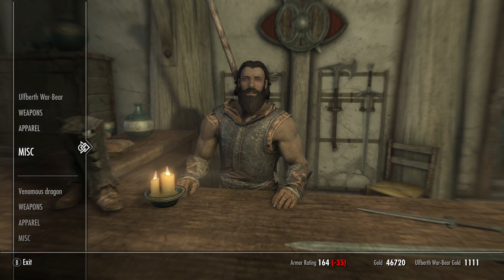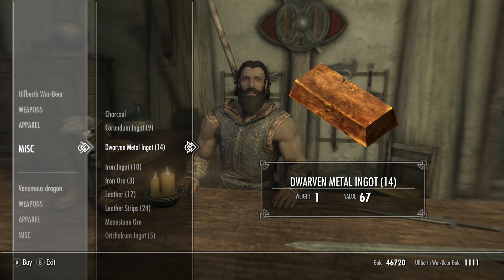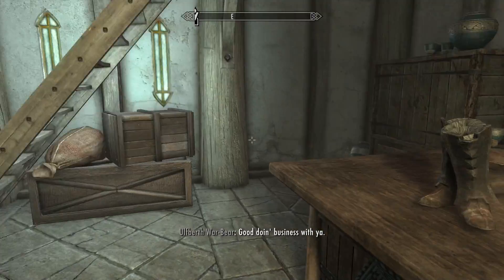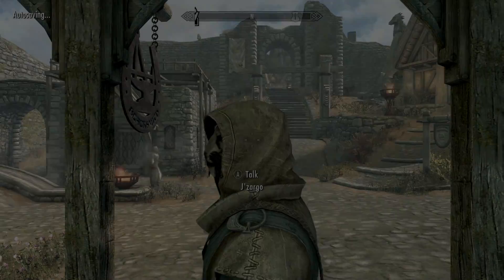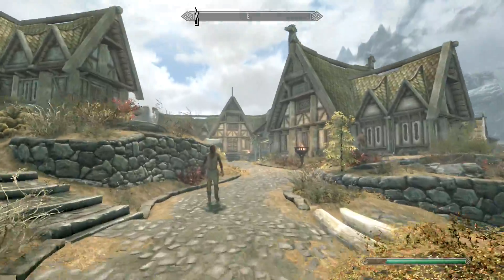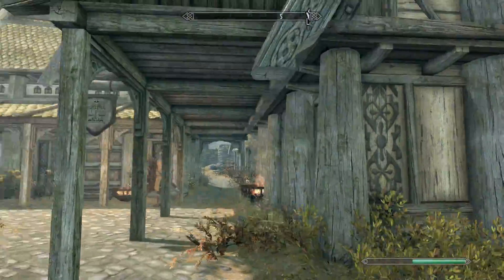Ebony, ebony, ebony — do you not have any? Do you not have any? Well you're useless then. I need ebony, someone help me, I don't know where to go. Maybe I could go to the guy at the top — don't know what his name is — Yorland, that's it. Let's go to him. I don't think he'll have much ebony even if he does; he'll only have like one.